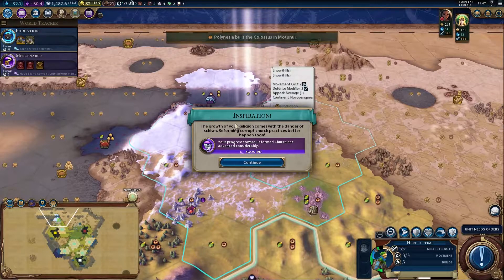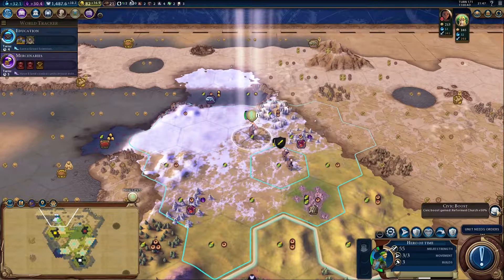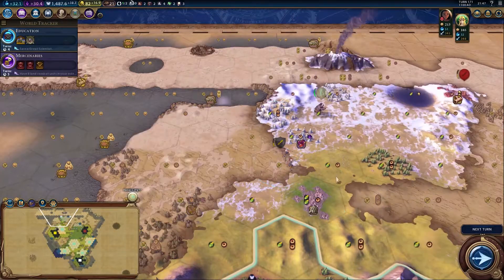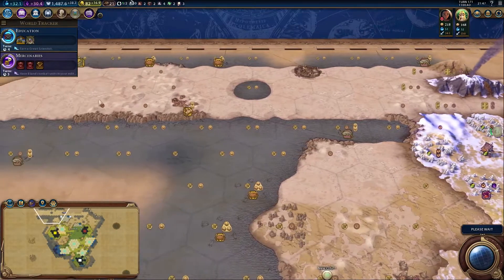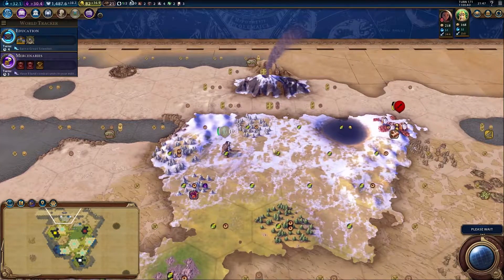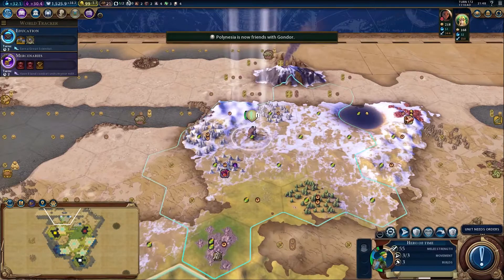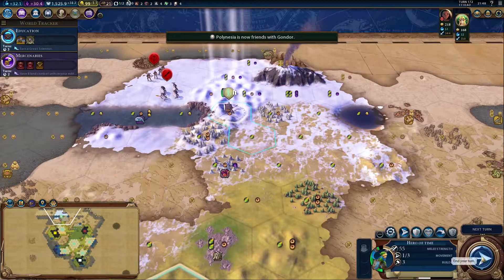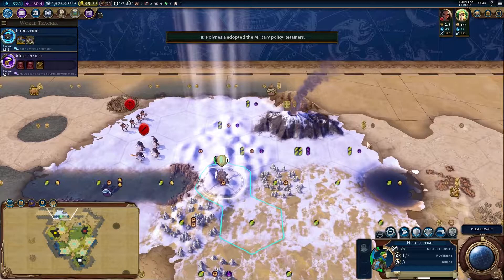Reformed church — the growth of your religion comes with the danger of schism. Reformed church is boosted. We might be able to run in and take out their encampment and then see what's along here — that's a good plan, though it probably won't work. Polynesia is now friends with Gondor. I want to meet someone please — I want to join the club and be friends with all these people. I feel a bit like I'm missing out.